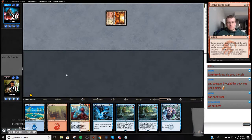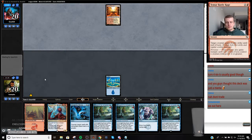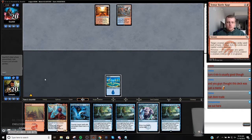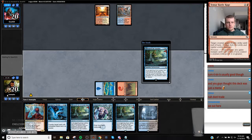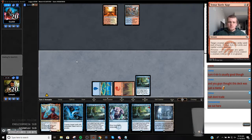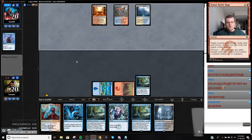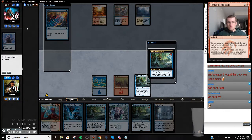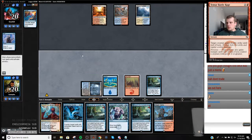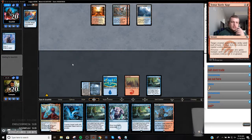We have a Niv and a search - what more do we want? We don't really need the second search. Oh, there are two searches - I should have mulliganed, I thought there was only one. When our opponent Negates the first one, they're going to be so surprised when we jam the second one. Now we have two dead cards. Now we're just looking for lands - we're going to ditch this, we have enough counter magic.